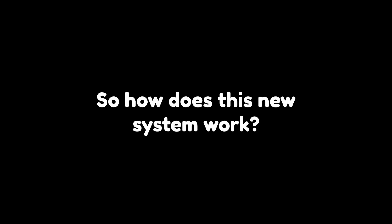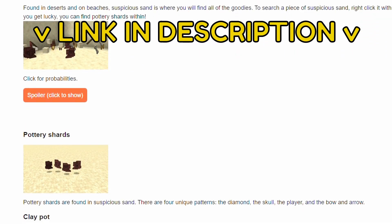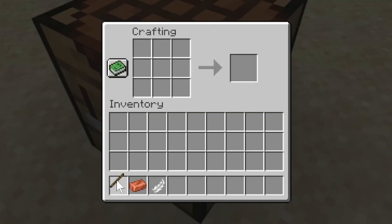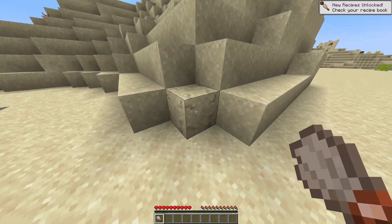So how does this new system work? This mod is available on CurseForge, and I let my Discord server members know first, so join that. In this new archaeology system, you can craft a brush. Then, in deserts and on beaches, you can find suspicious sand, a new block.